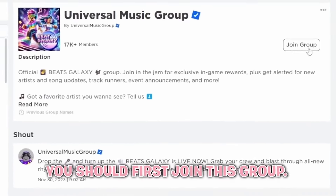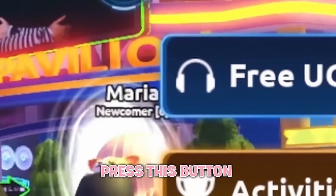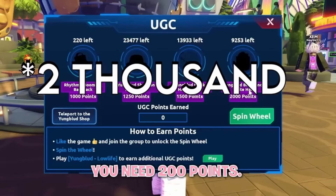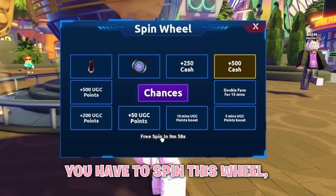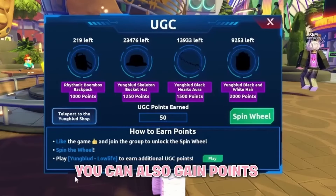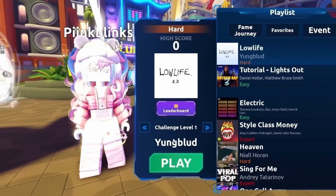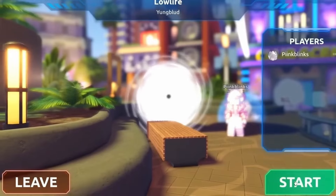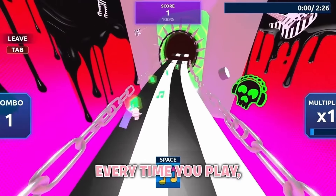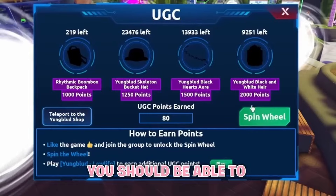To get this hair, you should first join this group, then join Beat Galaxy. Press this button that says Free UGC. To get the hair, you need 200 points. To get points, you have to spin this wheel — and you can only spin if you join the group and like the game. You can also gain points by playing this game called Young Blood Low Life. Collect the notes and avoid the obstacles. Every time you play, you will get points. Once you get 200 points, you should be able to claim the free hair.